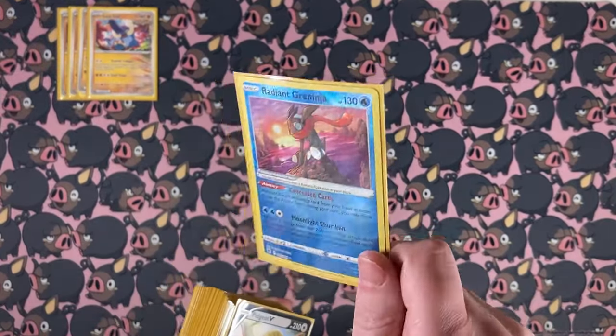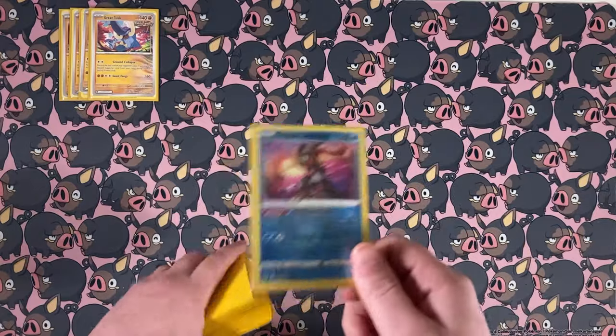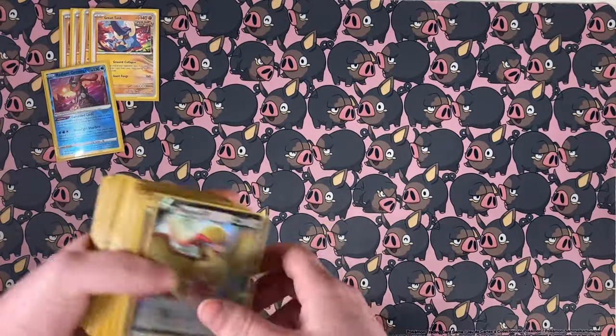We do have a Radiant Greninja. Radiant Greninja is a very basic card — you're just going to conceal cards, throw away an energy, draw two, just turbo through the deck. Very, very good card.